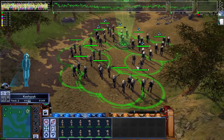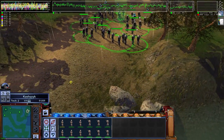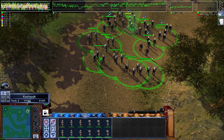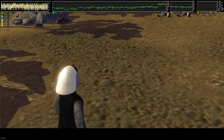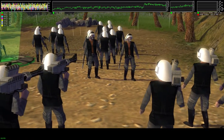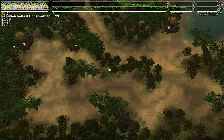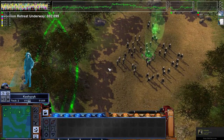A massive Imperial fleet is en route to Kashyyyk — this system is no longer secure. We need to evacuate this base immediately. Retreating allows you to save your units from certain destruction whenever you're faced with overwhelming odds. Remember, you can always return to a battle later with additional units. Select the retreat button on your command bar to take your remaining forces and regroup them on another planet.